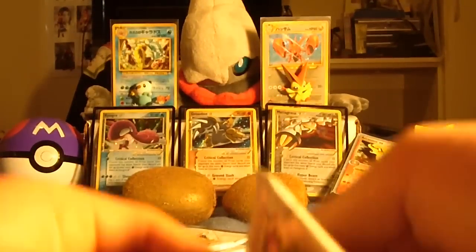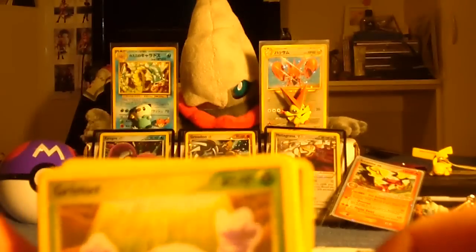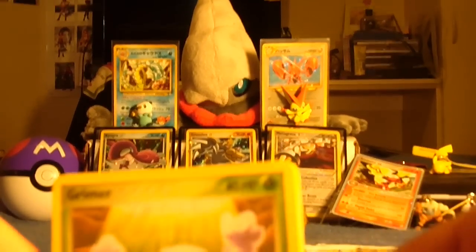Those are the three gold stars in the background that you can get from an EX Delta Species Booster Box. It's a very very special box because a lot of the Pokemon cards in there — like Charmander — can be electric type. Thus they're called Delta Species because they're different.